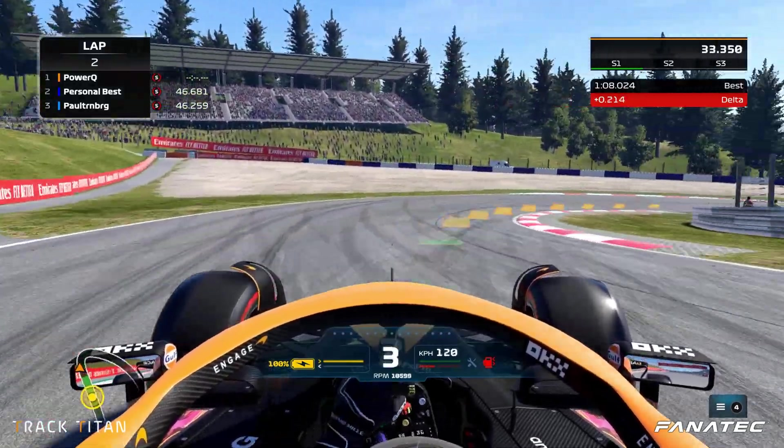Here we are on the Track Titan platform and we're going to dive into the first sector to see if changing our racing line can actually make us faster. Looking at segment one, we can see that we're almost half a second slower than the reference lap. If we zoom in to the racing line, we see that our orange racing line versus the blue reference line is way more to the inside of the track, which means we can use a lot more track space during this braking zone.